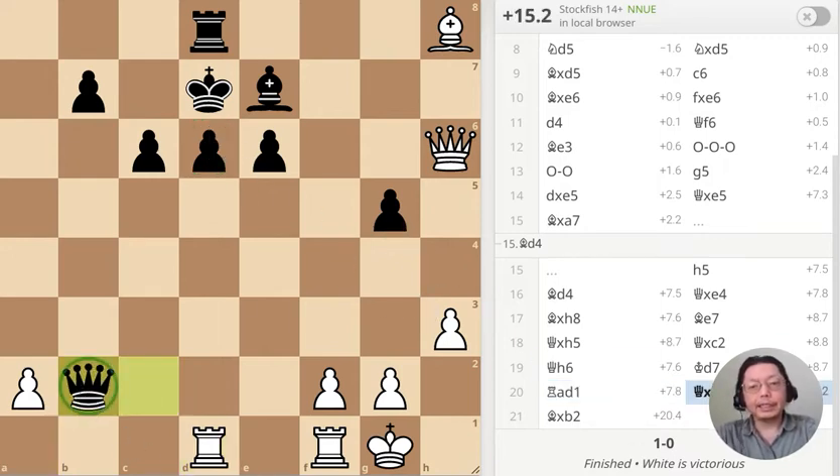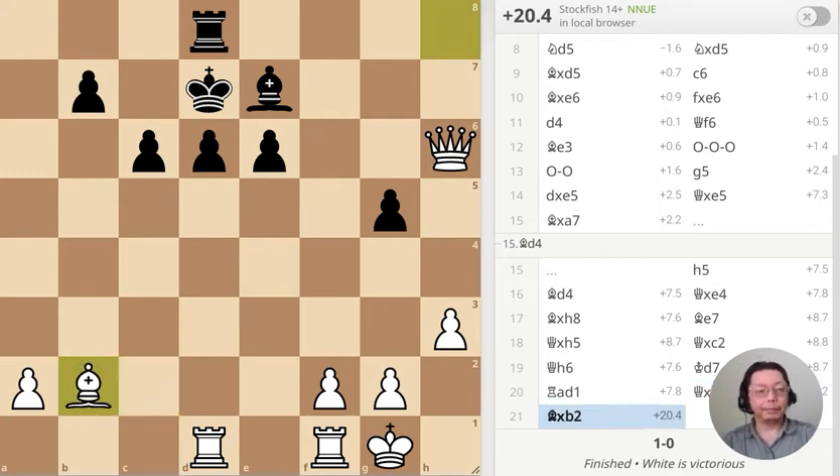Puzzle number two — the queen has just captured the pawn on b2. What should I do? And here's the answer: bishop takes queen, black resigns, and that's it.